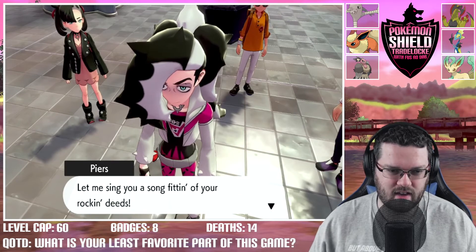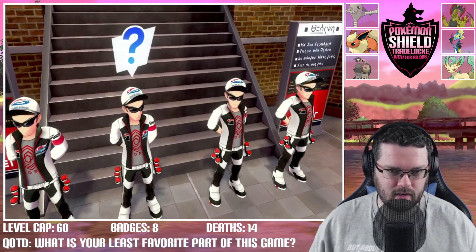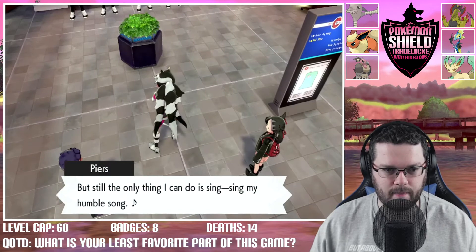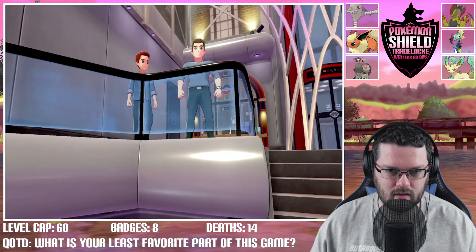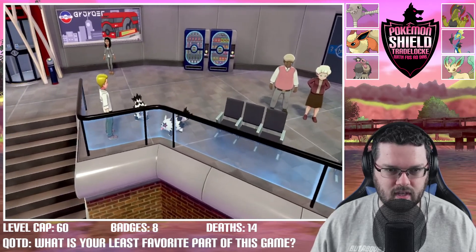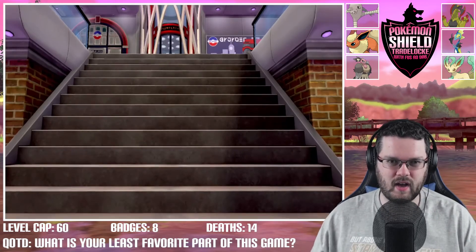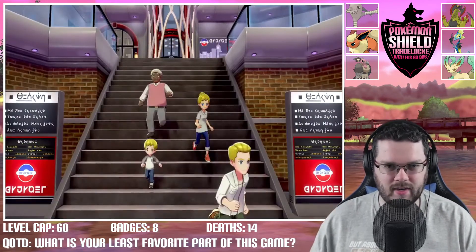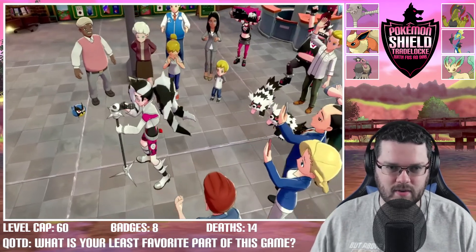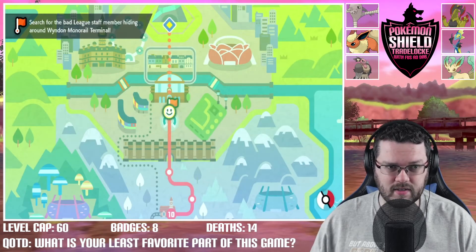The game congratulates us: 'You did a cracking job cornering the bad staff members — let me sing a song for your rocking deeds, only a humble singer can do a single humble song.' Skipping all this. I want to end the episode please. Be sure if you haven't already to like the video, subscribe, and comment. Check out my social medias, Team Dabbers Discord. We got the key from Piers so we can take the monorail. Check out the Foos Force — thank you so much to my members.